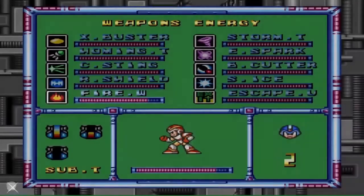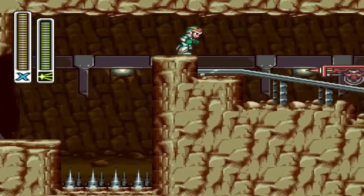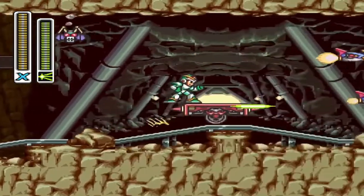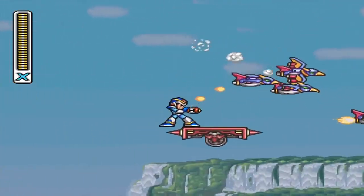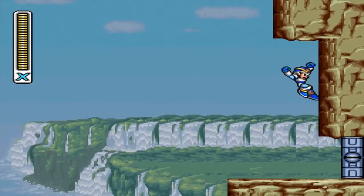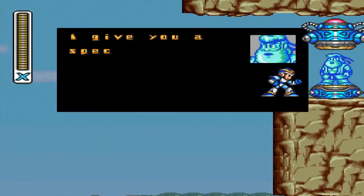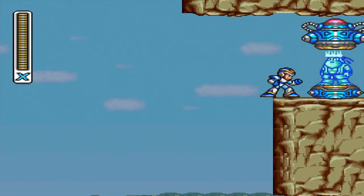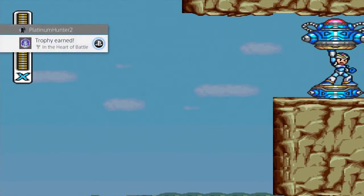Getting the final heart tank gives you maximum life and the 'Never Hearts to be Careful' trophy. After getting every heart tank, sub tank, and armor upgrade, go back to Armored Armadillo's stage with full health, reach the end, and climb to the top of the cliff to find another capsule — the Hadouken. This rewards you with another trophy and lets you one-shot any enemy, including Sigma.